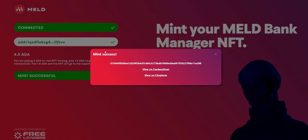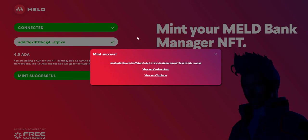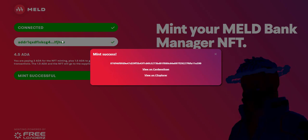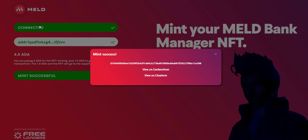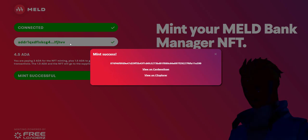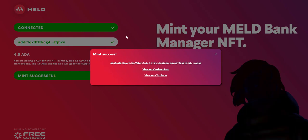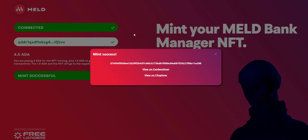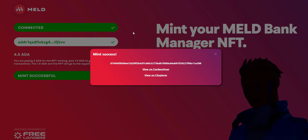That is what MELD is doing, and that's a little bit of how you do it. If you wanted to connect the wallet that you staked with, once you connect it, it automatically shows your stake key — so it automatically connects both. If you connect a different wallet, then you have to do it the way I did: connect it, enter your stake key, and then mint. Whatever wallet you staked with into the ISPO is where your NFT goes. You can't take someone else's stake key and pay for it because it'll go to them — so you can't really game the system. They thought of that, which is pretty cool.